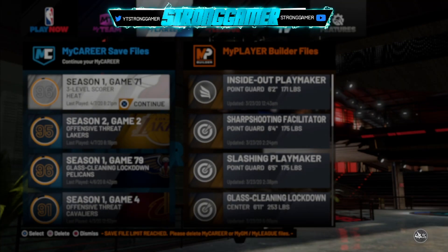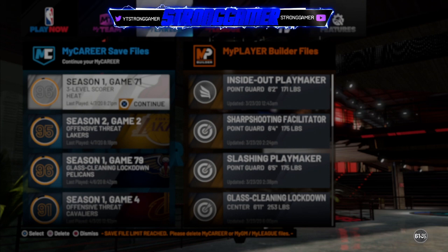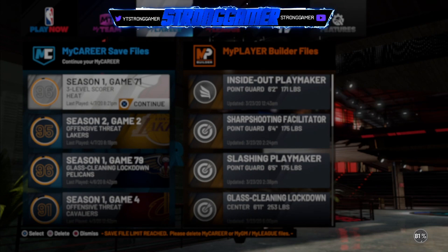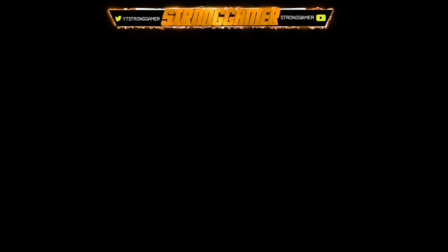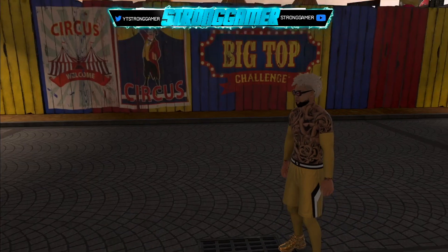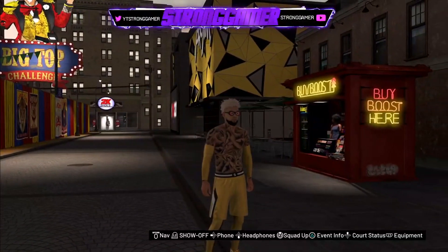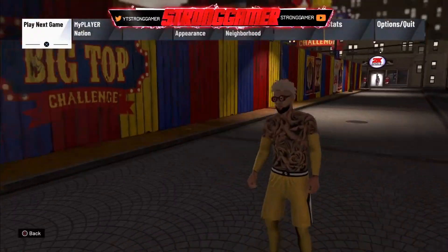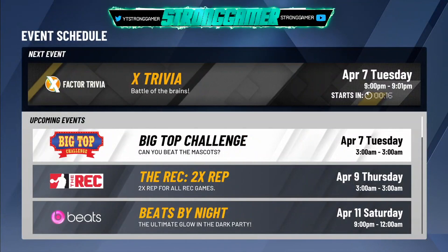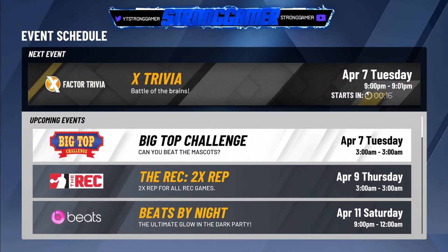I'm loading up into the park. When I'm trying to explain certain things I don't edit my videos or cut anything — I let it all play out so you guys can see everything's legit. I'm loading up my 96 level-3 scorer, my first build I ever made in this game thinking pure stretches was going to be a thing. Today is April 7th, so this video is updated and this is after patch 1.11. Big Top event is currently going on.